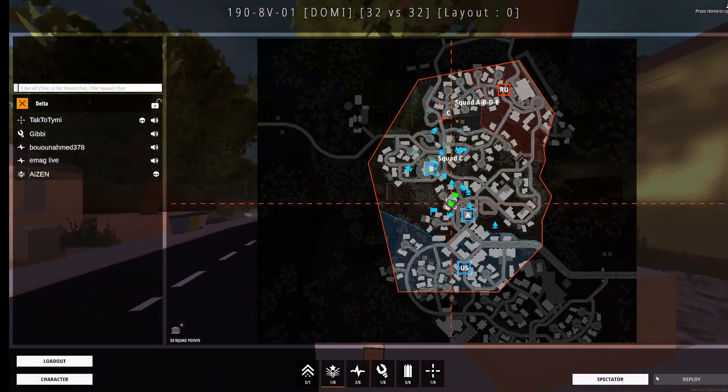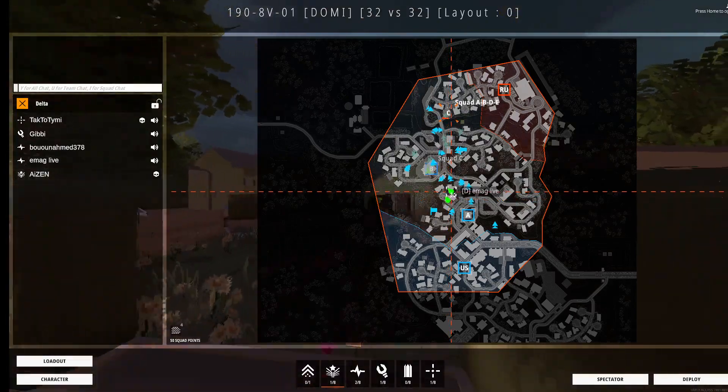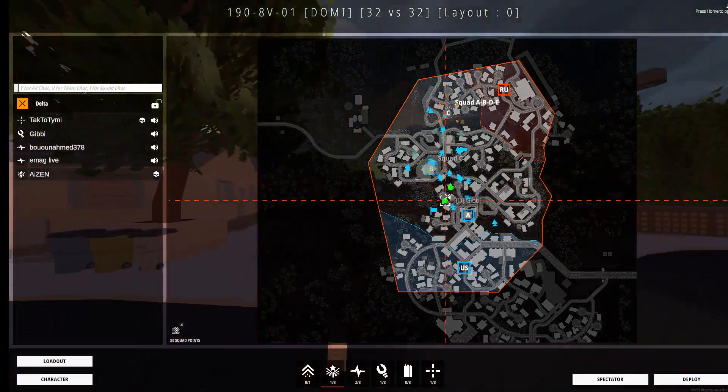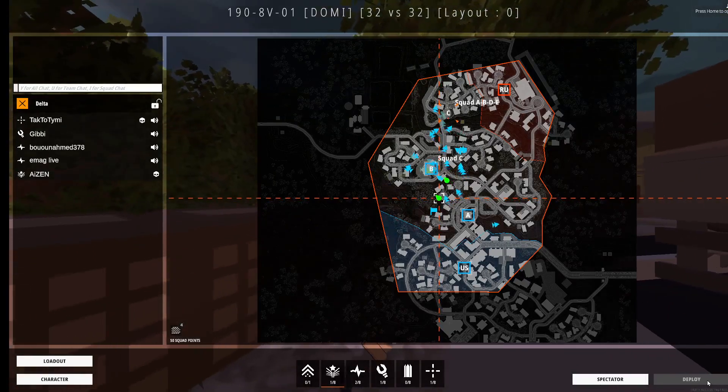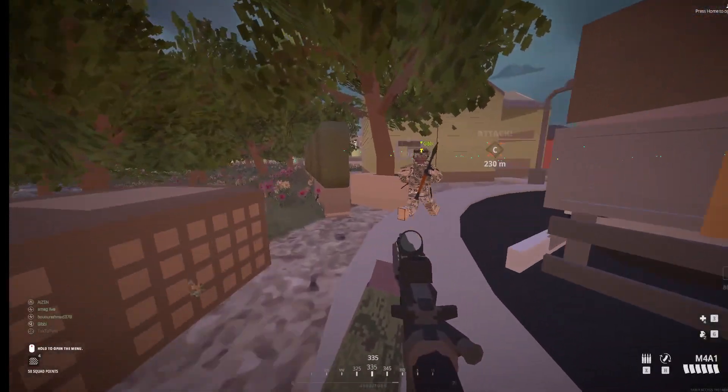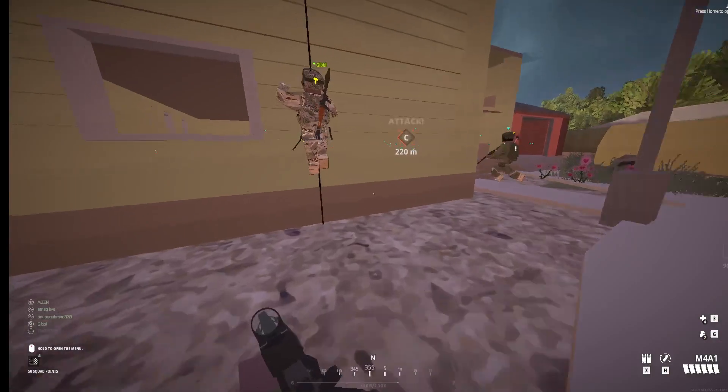Once you've done all of this, go ahead and choose which location you want to spawn. You can also choose a friend to spawn right next to, and then click on deploy and you will be spawned immediately.